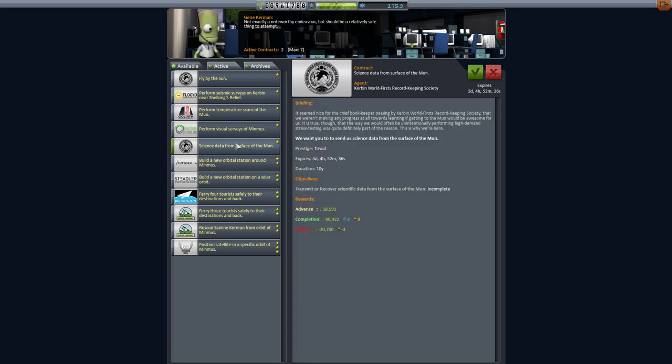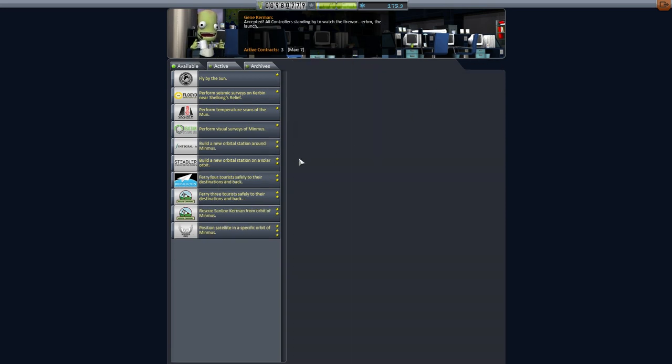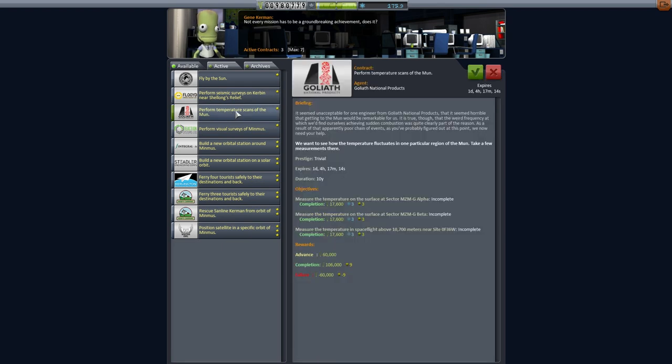With maxed out science, it's time to look for some more contracts. We have a mission to find science data from the surface of the moon, and temperature scans of the moon — a bunch of locations here. The contract will expire in one day, meaning I have one day and four hours to accept them. I'm going to accept that now.